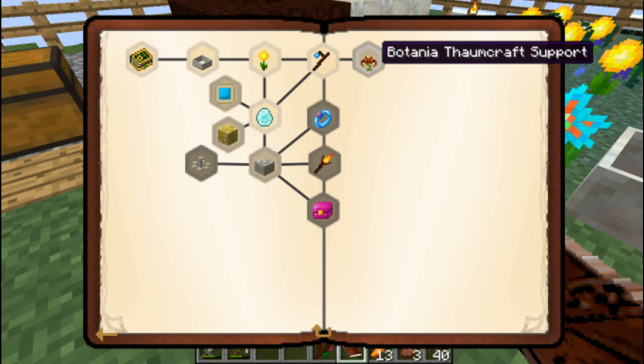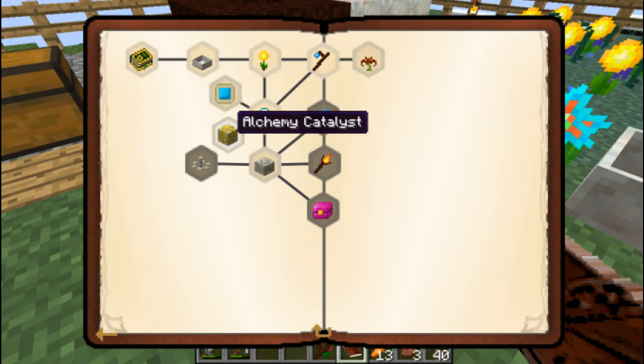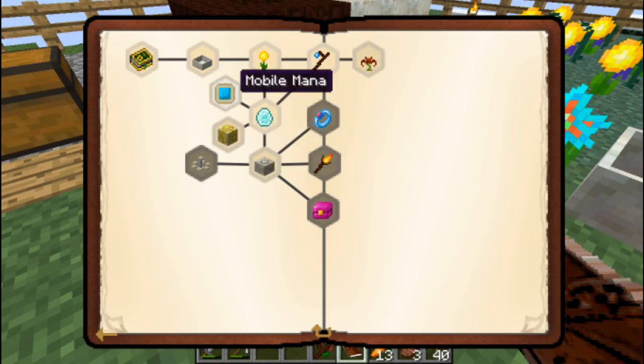There's that Botania Thaumcraft support. We don't have to move on to that because we're not doing Thaumcraft yet. So we've got Mobile Mana, Alchemy Catalyst, and Rune Theory. Oh, the runes — I forgot about the runes in Botania. Let's take a look — I bet Rune Theory is going to be really difficult.